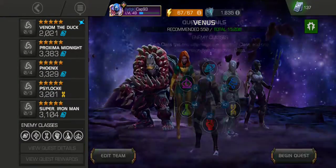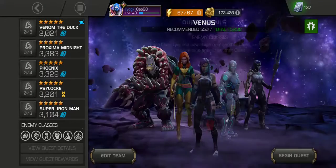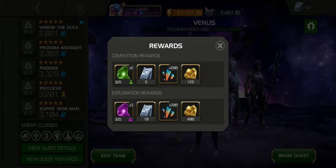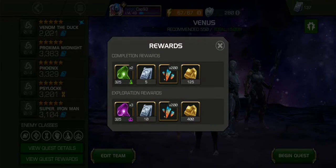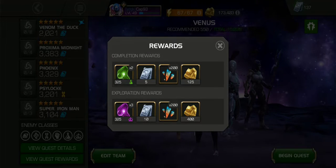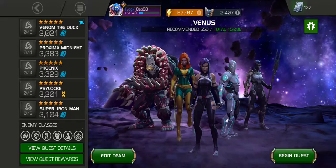We're going to use all five-stars. Quest details: it does not look like there are any blocked paths, and this is normal difficulty. For completion, we get two Tier 2 Science Iso-8, five units, 200 Premium Hero Crystal Shards, and 125 Gold. For exploration, we get three Tier 2 Mystic, 10 units, 200 Premium Hero Crystal Shards, and 400 Gold. Let's begin.